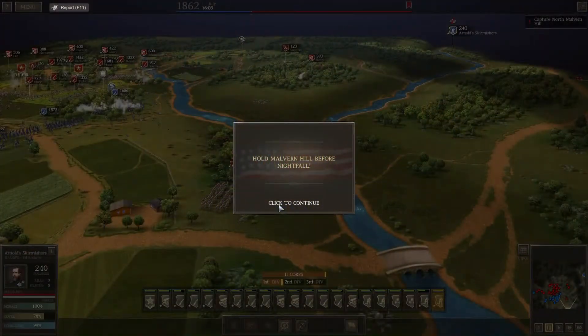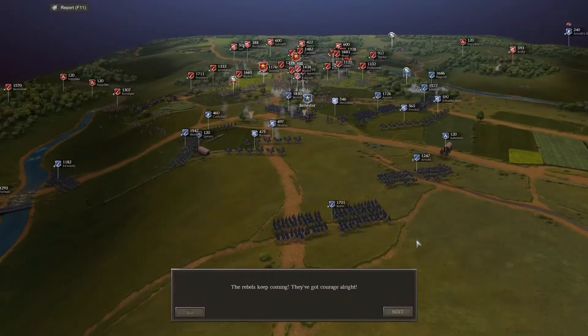Hello Wargamers and welcome back to Ultimate General Civil War with me Bubblebox as we continue in the defence of Malvern Hill. We'll click continue. The rebels keep coming — I'll quickly tell you what's going on if you weren't here for the last beginning of this battle. We are being mass attacked by the Confederates. We do hold a fairly good defensive position on the hill. They've flanked us a little bit on the right, brought a battalion round on the right. We've managed to hold their flanking manoeuvres on the left but they're really pushing through the centre ground now. The rebels keep coming — they've got courage all right.